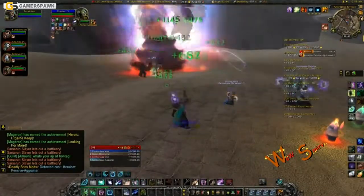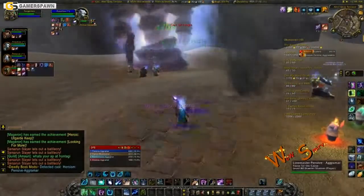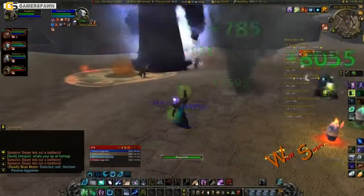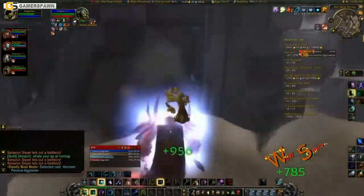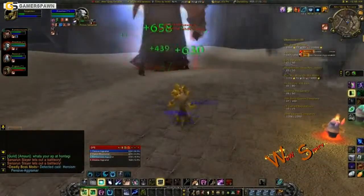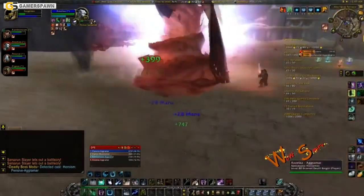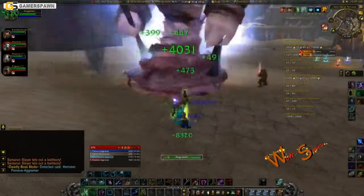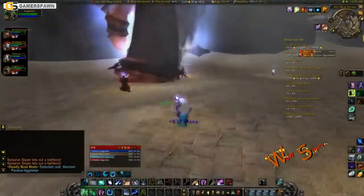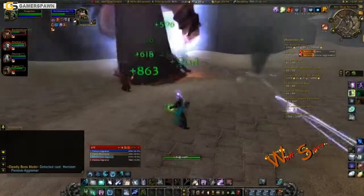I did get my druid and my rogue back. So what I'm going to do is put the warlock on hold for a little while, because I know it's not going to get to 80 before Cataclysm. What I'm going to work on is my shaman — I'm going to get him to 80, hopefully before Cataclysm. And when Cataclysm comes out, I am going to make a worgen warrior.